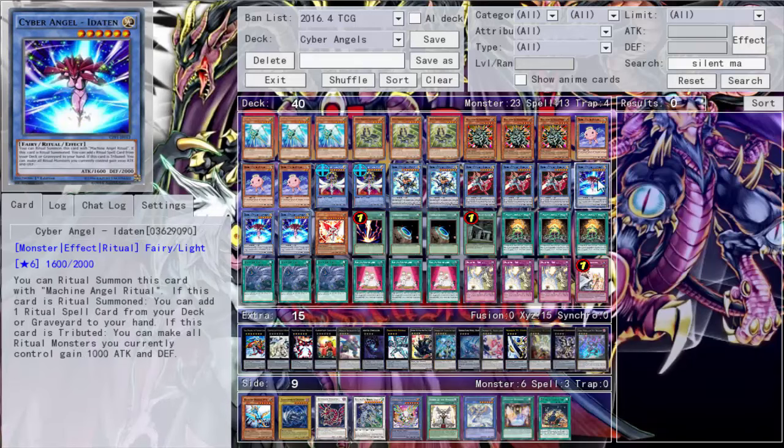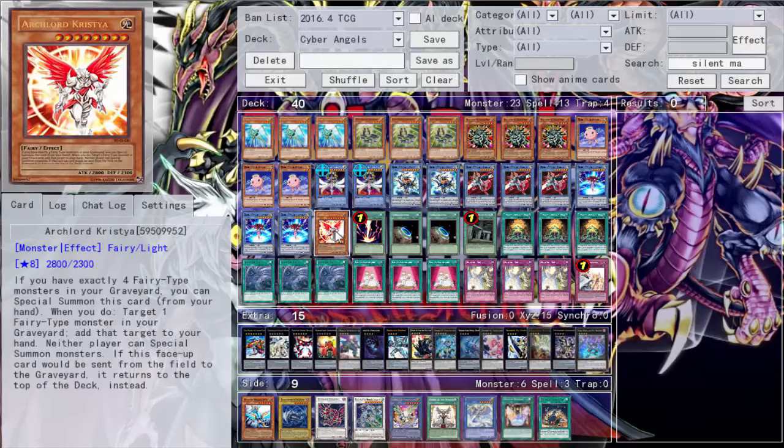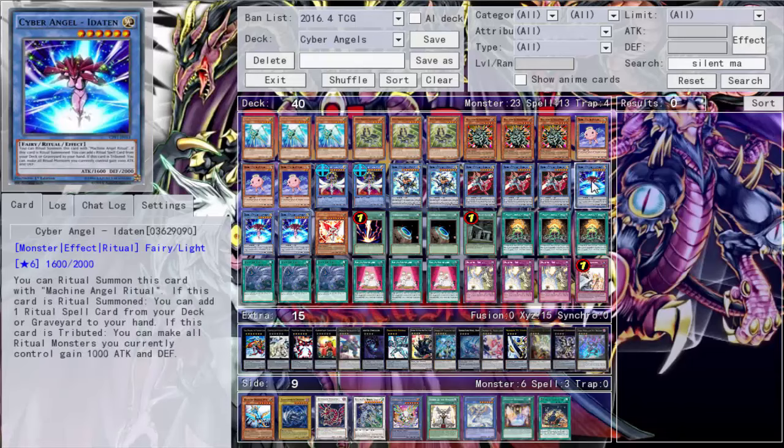The meat and potatoes are triple Benten and triple Idaten. Being Level 6 is very helpful. One of your best plays is to ritual summon Idaten by tributing Benten — Benten will get you a Light Fairy-type monster from your deck to your hand, including Kristia. Then Idaten, when ritual summoned, lets you get a ritual spell card from your deck or graveyard to your hand. It's good to run triple Machine Angel Ritual; you can also banish it to protect your Light monsters from battle.